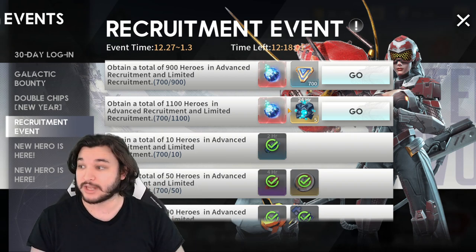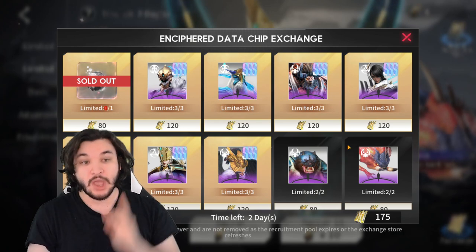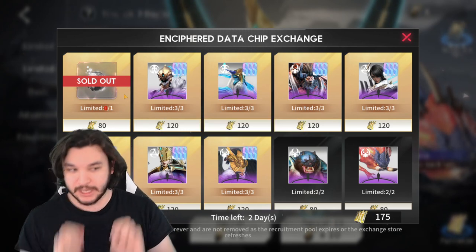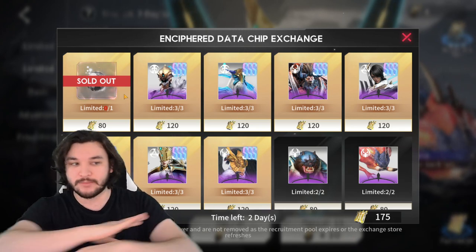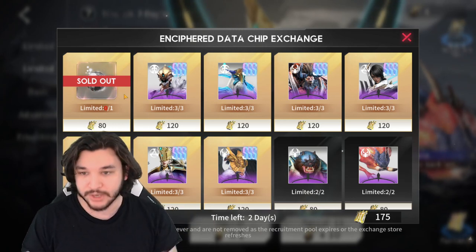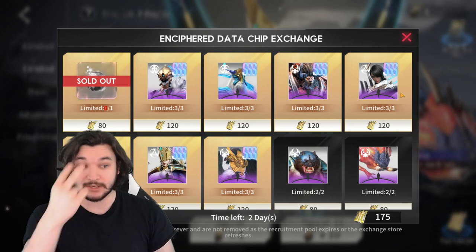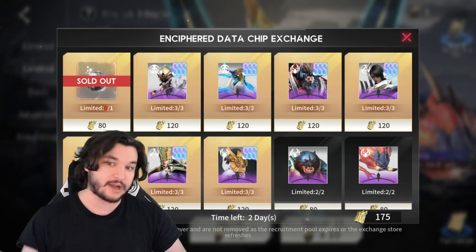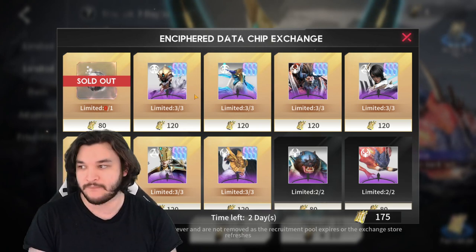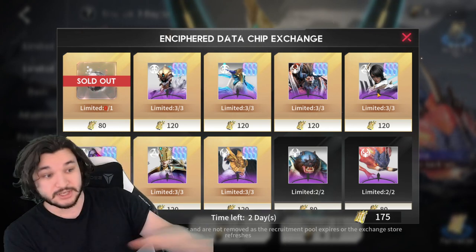The hero evolution event rolls into week three. For the Emma banner, I recommend spending 80 limited tickets: 60 to guarantee yourself an Emma copy, then another 20 to get a gene hybrid. If you're unlucky and don't get an extra copy from those 60 summons, you need another copy to push the hero evolution for the free copy. If you get lucky and get two Emma copies from 60 summons, you can skip going to 80.